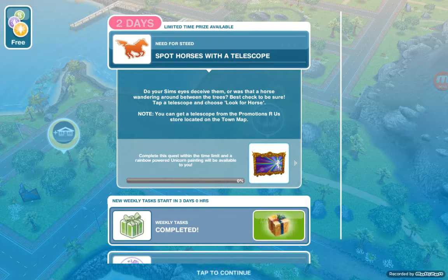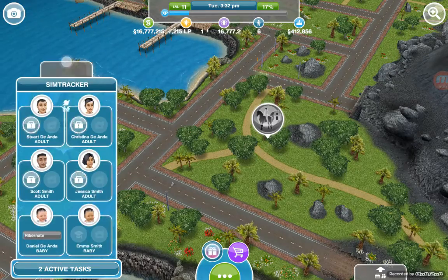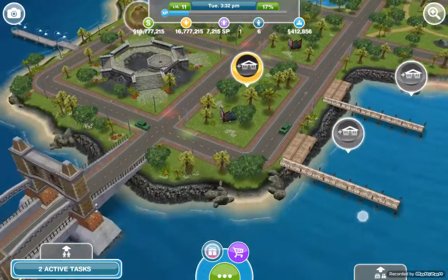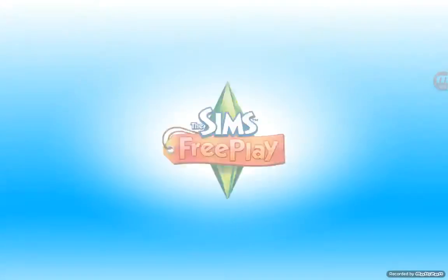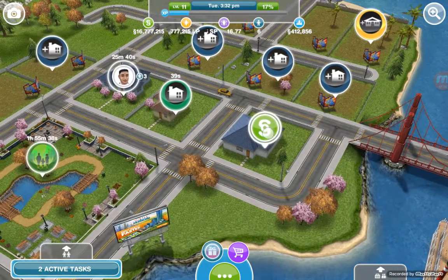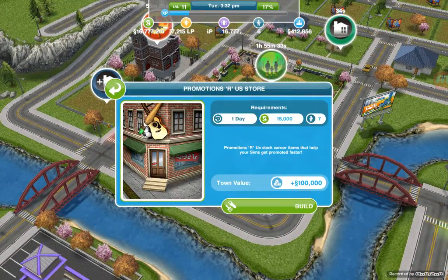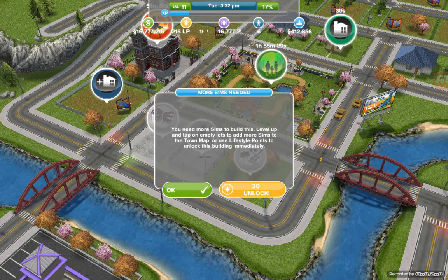Promotions R Us is a store located on the town map. Go to the town map by clicking that icon on the bridge. Promotions R Us is right here and I need to build it, so I'll go ahead and build it.